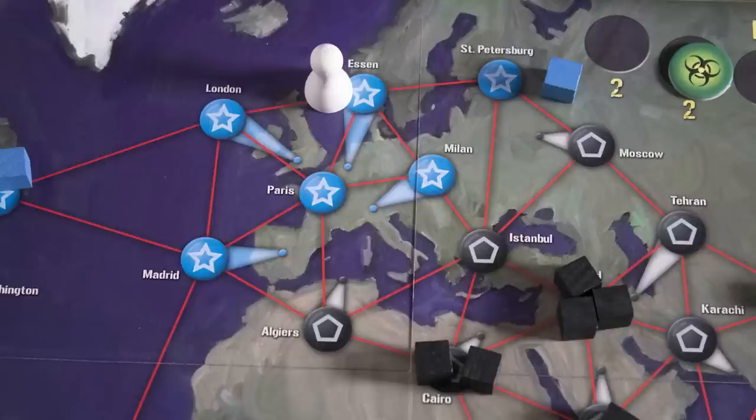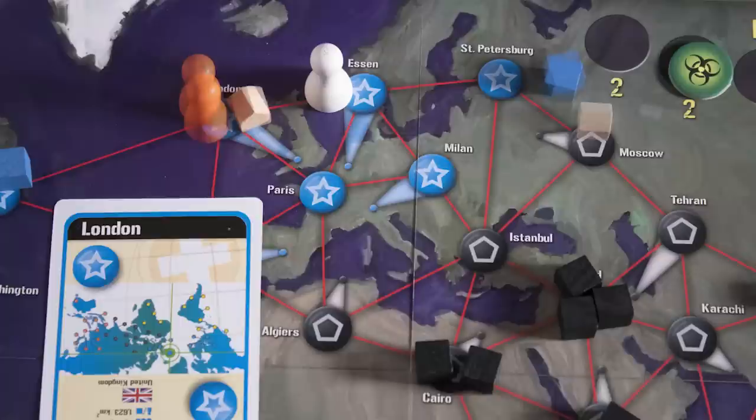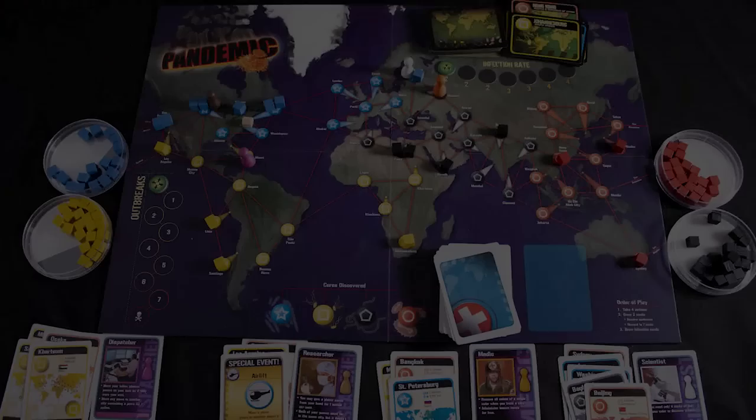Actions include moving from one space to an adjacent one and removing a disease cube. Some actions need a city card to be spent — those include flying to that city from any space on the board, building a research station there, or trading that card to another player. You can move between research stations as if they were adjacent, but the main purpose of research stations is to find cures. While at a research station, if you have five cards of the same color you can spend those to discover a cure.